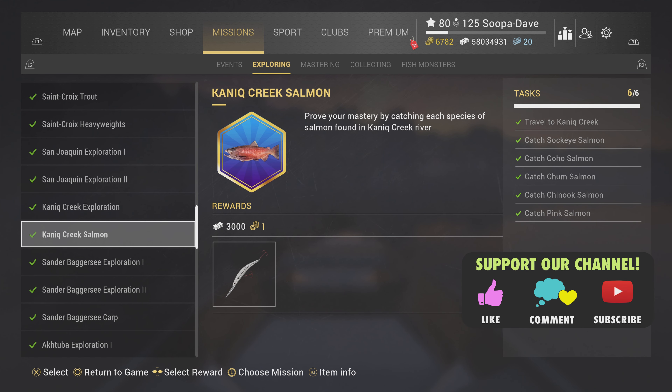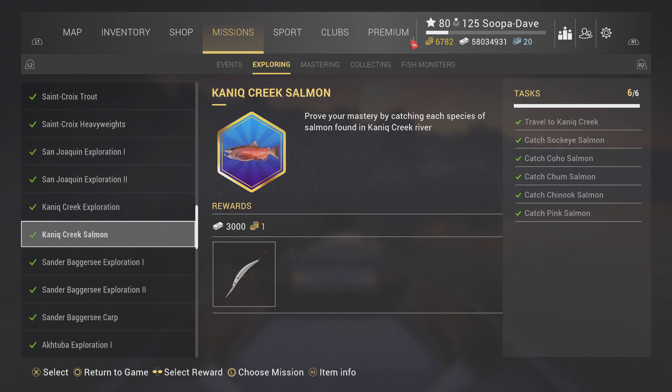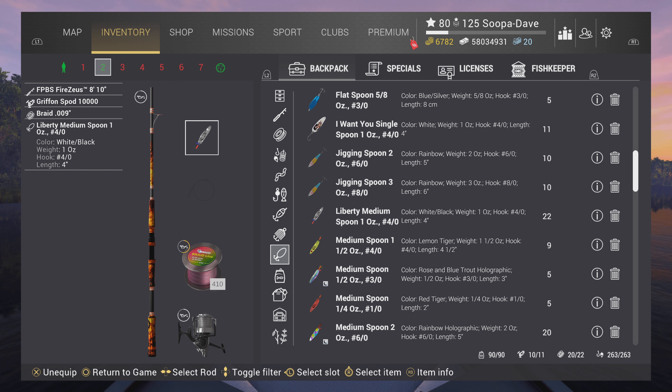Welcome back to Fishing Planet. We're in Alaska for the Kenik Salmon Mission where we have to catch five different salmons. This is my favorite mission in the game — you will not struggle much and it is a lot of fun. For all these fish you can catch the unique versions with a medium spoon. I prefer the Liberty Spoon if you have it, but any medium spoon 4-0 or a bullet spinner 4-0 will work fine.